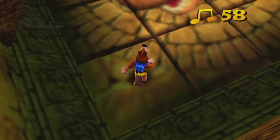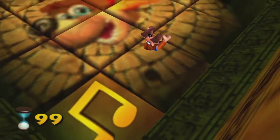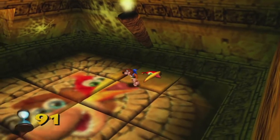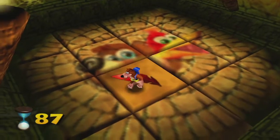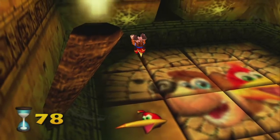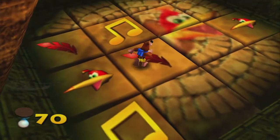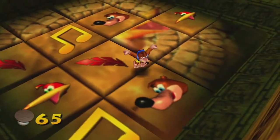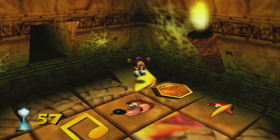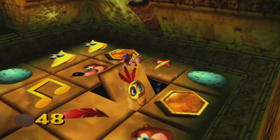When you ground pound one of the tiles, a timer starts and it flips over to reveal an image. Our goal is to match every pair of images before the timer runs out. So we've got a note — I like to do it systematically. A note and Banjo, honeycomb, and egg. Kazooie, Mumbo, red feather, Kazooie. So there was the Kazooie. Red feathers was here, the note was back here, Banjo was back here, honeycomb was here. Yellow Jinjo, blue egg was back here, which means this has to be the last one — yellow shark. Blue.